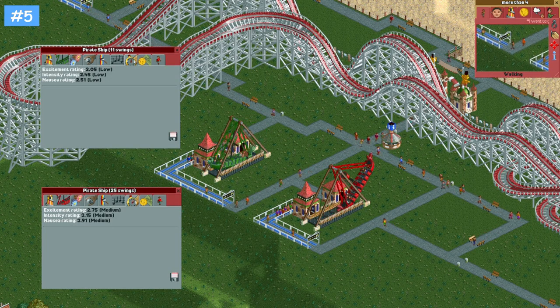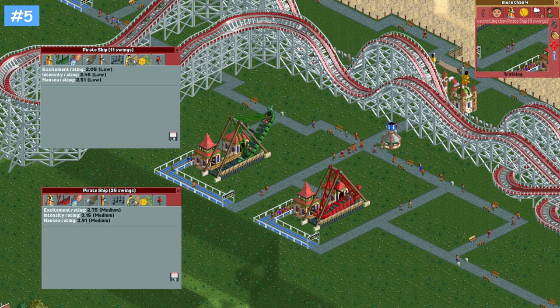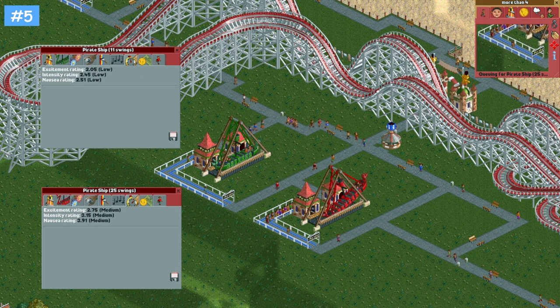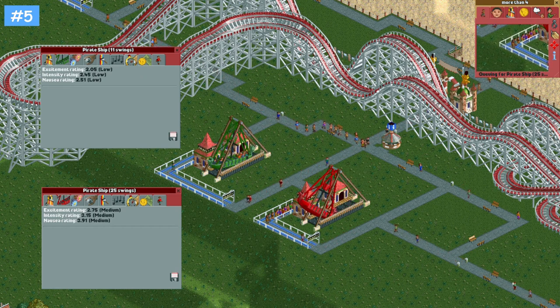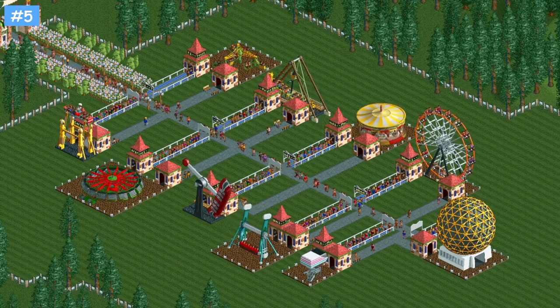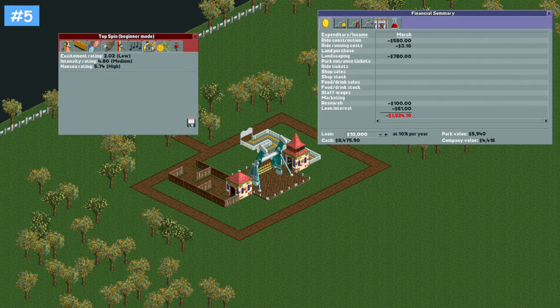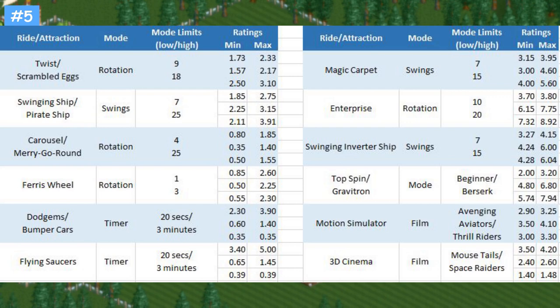Let's take the pirate ship as an example. You might want to increase the number of swings because it can make it a more attractive ride to guests with a higher intensity rating preference, which can be very useful early on in the scenario when you're still working on your first coaster, although this will greatly reduce its throughput. Park value will also increase when your ride stats increase. For example, in OpenRCT2, a brand new Topspin or Gravitron in beginner mode contributes $5,940 of park value. Changing the operating mode to Berserk mode increases its contribution to $8,800. This may not sound like a lot, but if you apply similar methods to other flat rides in a larger park, it will definitely start to add up. Here's a table with the minimum and maximum stats of some common flat rides based on their corresponding operating mode limits.